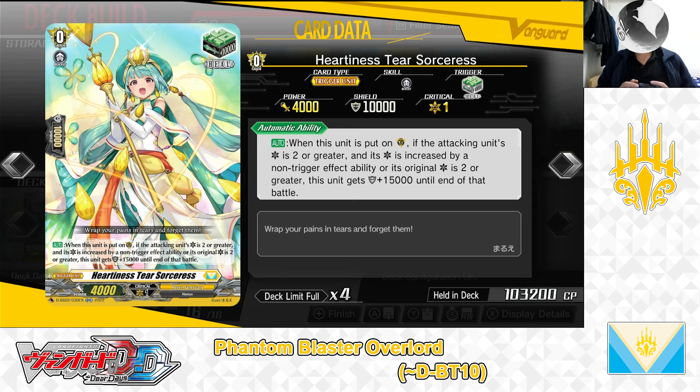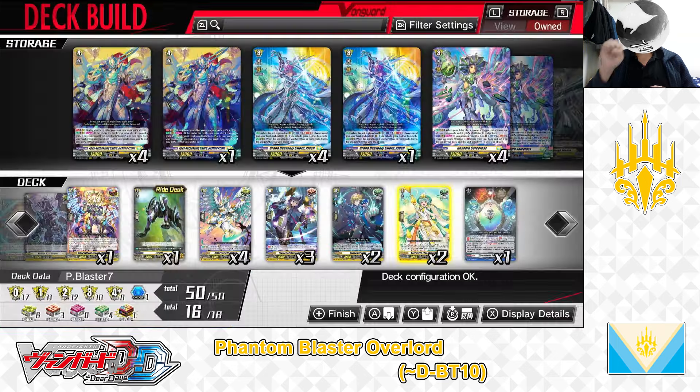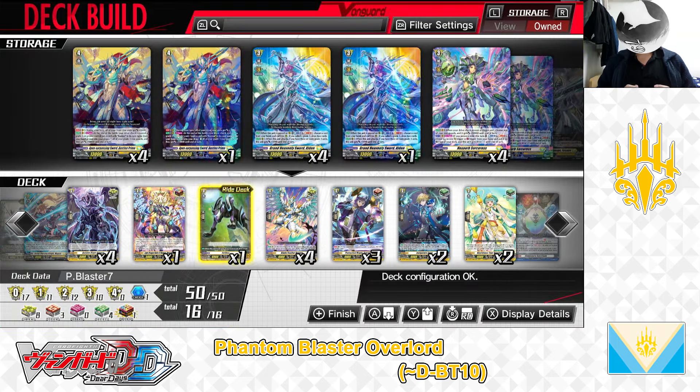Next, the Grade 0, Heartiness Tier Sorceress — heal trigger. Skill: Auto — when this unit is put on the guardian circle, if the attacking unit's critical is 2 or greater and its critical is increased by a non-trigger effect ability, or its original critical is 2 or greater, this unit gets plus 15,000 shield until end of battle. Heartiness Tier Sorceress can then serve as a potential 25,000 point shield on its own — best played against opponents who specialize in increasing their attacking unit's critical by skill or card effect. We have 2 in the deck. That covers the trigger lineup.